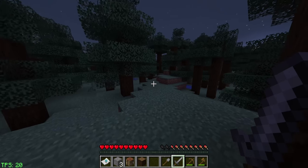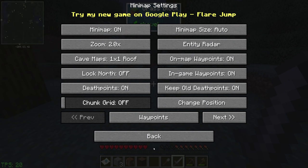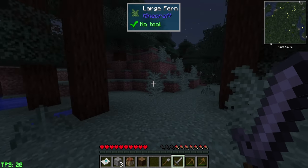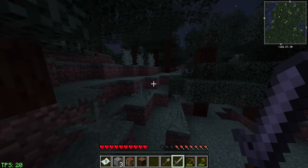By default, the modpack does come with a map mod, but for whatever reason the map is not enabled by default. If you press Y on your keyboard, you can go ahead and turn that on. I'm going to go ahead and change position and move that over to my top right and confirm, just so we can actually see where we're going and hopefully make our way back somewhat quickly.